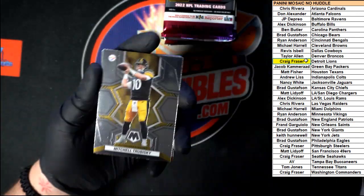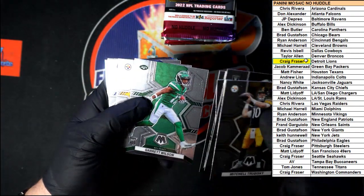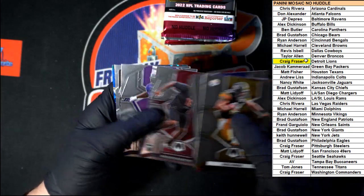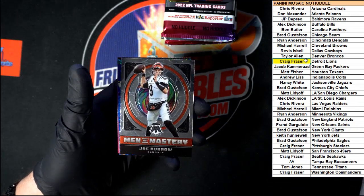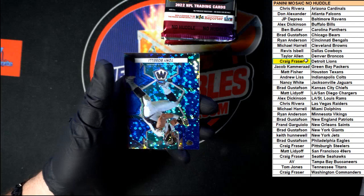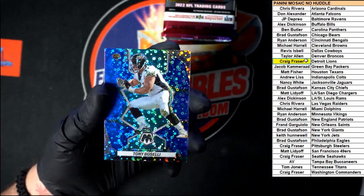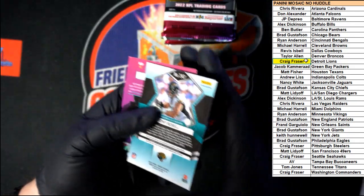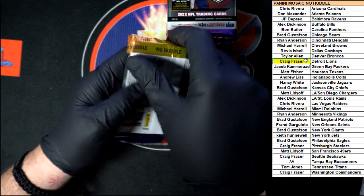Drabinski starting us off in this pack. Woodson, Samuel, Howie Long, Garrett Wilson. Heinz Ward, Jonathan Taylor, Mixon, Mathis, Nailer — Men of Mastery Joe Burrow, going to Ryan A right there. And Baseli for the Jags — that one should be numbered, yep, 24 of 75. Next pack.